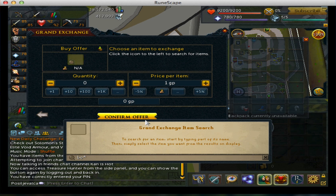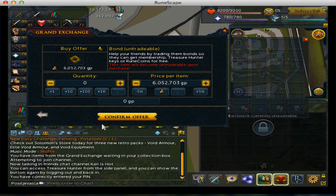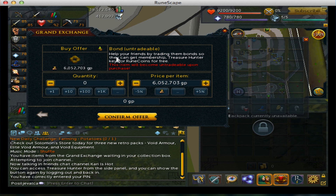Go to the Grand Exchange and search for bond. This is the bond — an item people can buy with real life money to sell to other players, to help your friends by trading them bonds so they can get membership, Treasure Hunter keys, or RuneCoins for free. You can buy this on the Grand Exchange as a non-member for around 6 million GP and redeem it for two weeks of membership. So you're paying for membership with RuneScape GP, not real life money, and it is sold by other players.